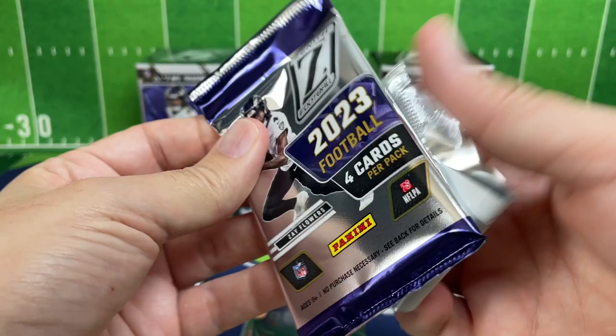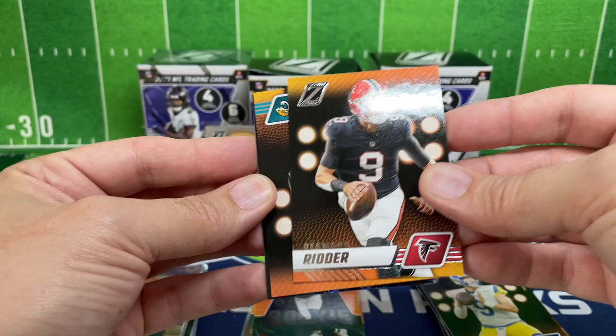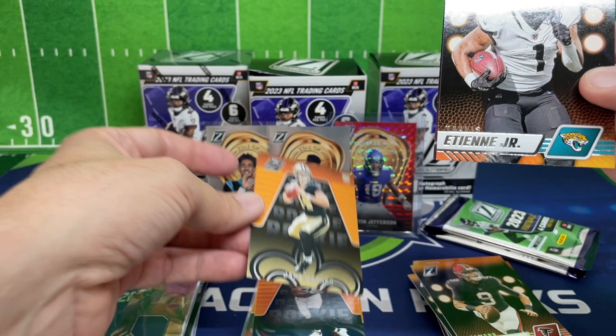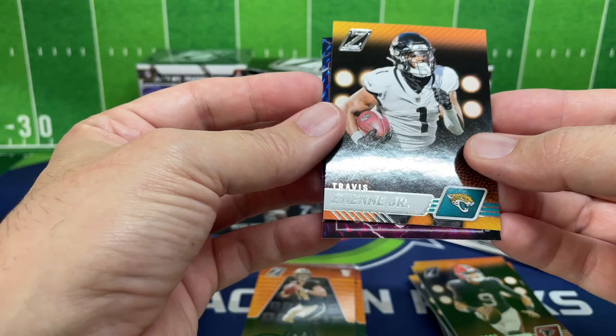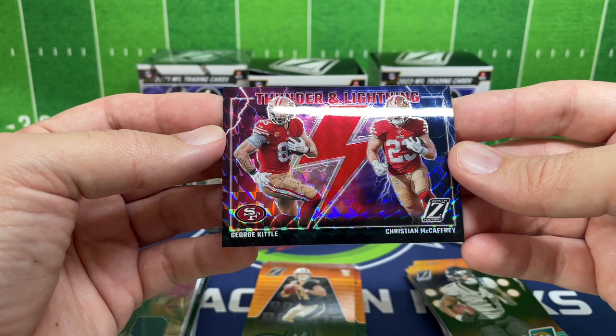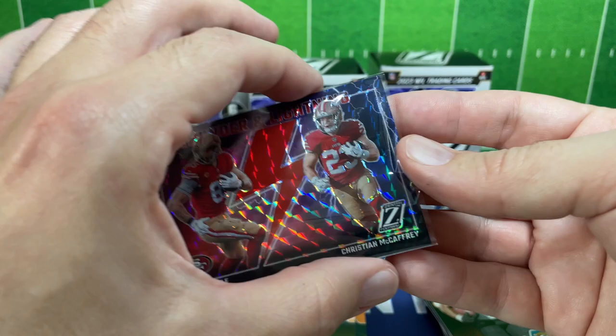Next pack — this is our second blaster if you're just tuning in. Desmond Ridder. Travis Etienne — I see something really nice there, I'm going to skip over it. Jay Canear, rookie QB, going to the back. This is another Thunder and Lightning — in the red. George Kittle and Christian McCaffrey, so a nice looking card — almost looks like it's in a Mosaic kind of style. I'll have to look that up.